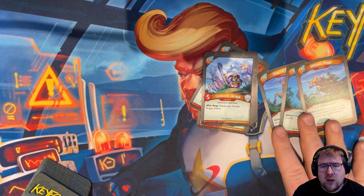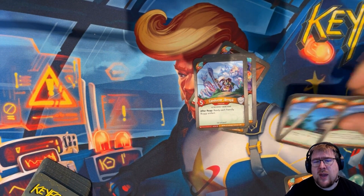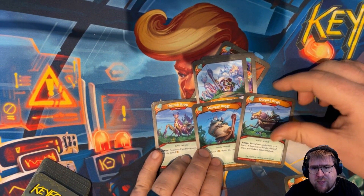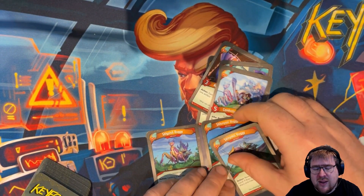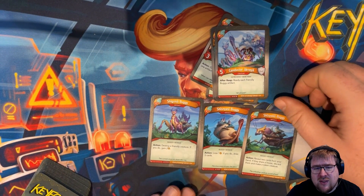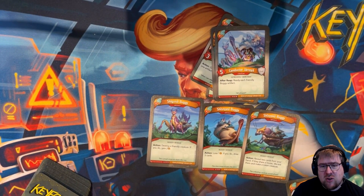Conductor Joroya is a five-power Gatruki merchant that says: after reap, ready each friendly buggy artifact. The three buggy artifacts each have an action with a negative-to-positive tradeoff. Shigzizo says: destroy a friendly creature — if you do, gain two. Shiznyasi says: lose one — if you do, draw three cards. Shizyoku says: reveal two cards from your hand — if they share a house, discard them and make a token creature. So you can chain them: reveal and discard two cards to make a token, destroy it to gain two, then lose one to draw three.